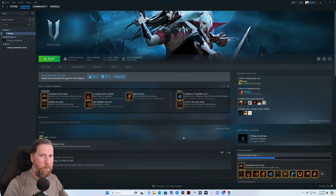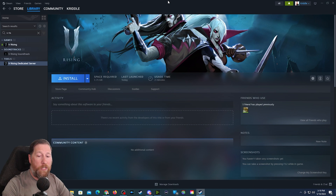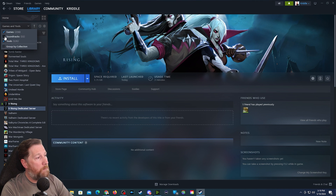First thing you're going to want to have is two separate computers. You can do this on one computer if you choose to; however, I would recommend having a second computer. So we're going to switch over to the second computer, which is right over here, and we're going to open up our Steam client.